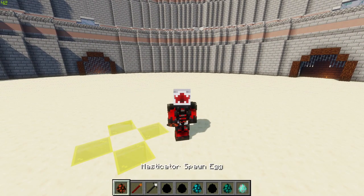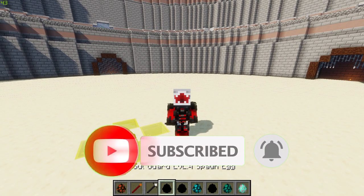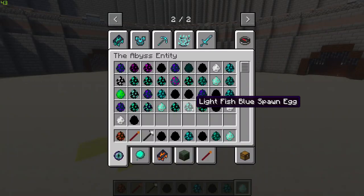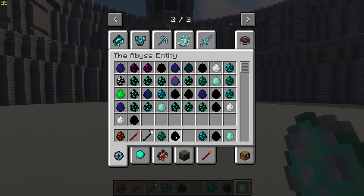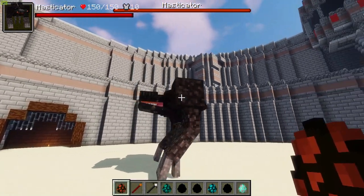So we have the Masticator from the Undergarden mod going up against the Abyss Chapter 2 mobs. First up we have the Soul Guard level 4, an Ice Knight, a level 4 Abyss Forest Zombie, a Protect Guard, an Abyss Wolf, and the Rocker at the end. I'm going to do the wolf first because I reckon he's probably going to be the weakest.